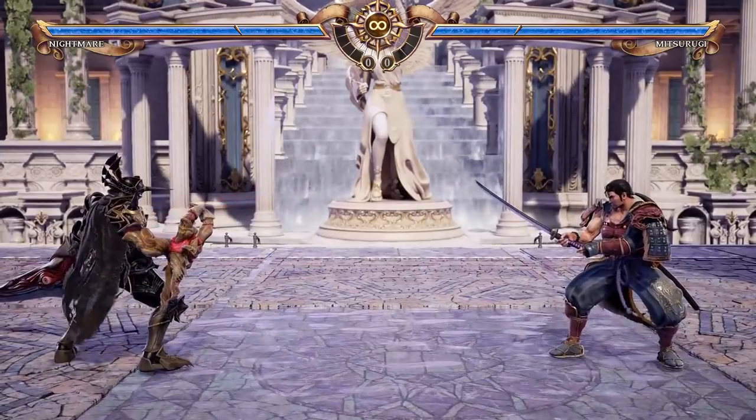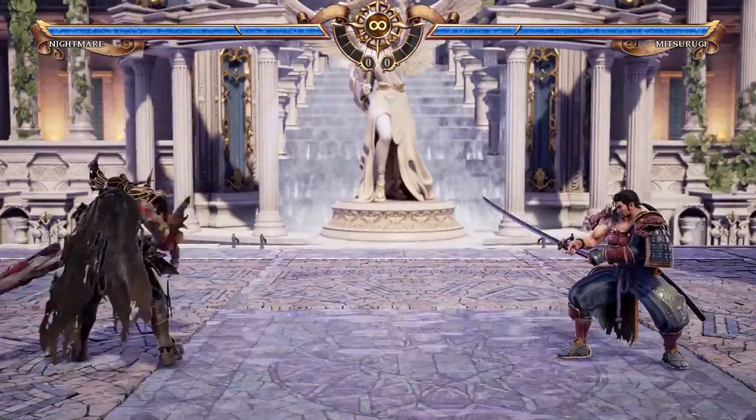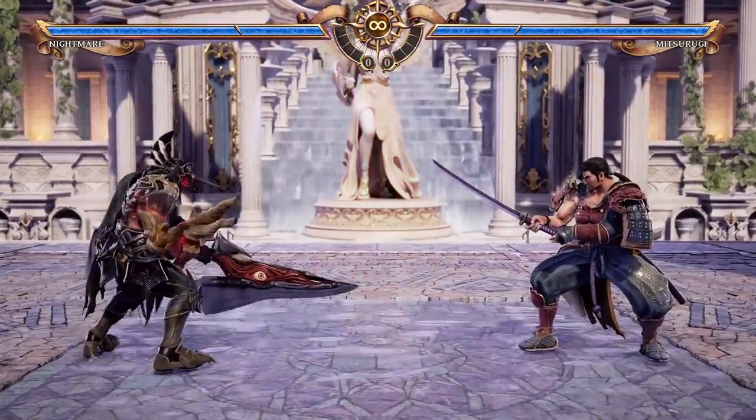To damage your opponent, you will need to attack. Soulcalibur features 3 main attack types: Horizontal attacks, Vertical attacks, and Kicks.